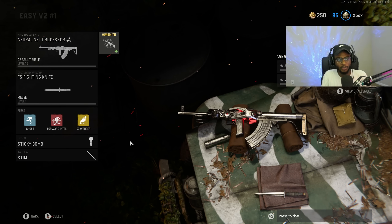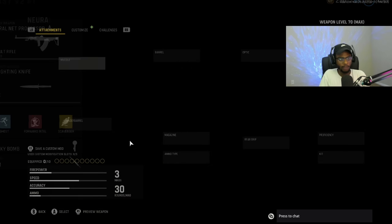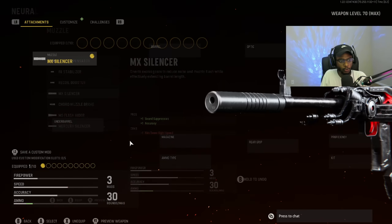For setup number one, we're taking a look at the Nikita AVT, which is a melt machine here in Vanguard. Not that many people are using this assault rifle, and I honestly have no idea why. It has zero recoil with this loadout. For the muzzle, we're going to put on the MX Silencer so we can benefit from silencer suppression as well as accuracy. This gun is going to be incredible at longer ranges.